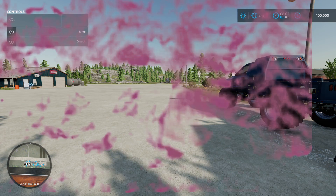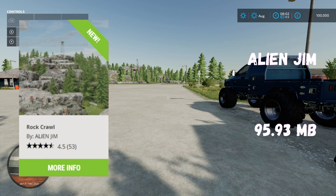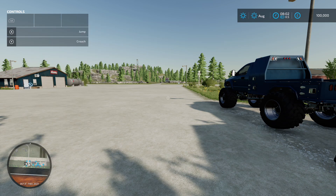We've got a new map - Rock Crawl by Alien Gym, 95.93 megabytes on the download. This is brilliant, ace. It says it's not strictly a farming map but you can do a bit of farming, so we'll have a look as we go around. From a slot count perspective, on all three game modes you're going to use 850 slots.